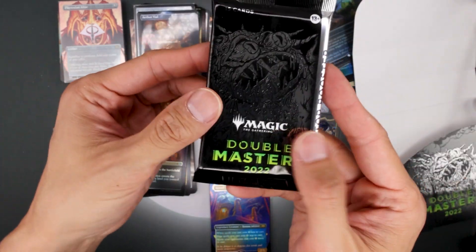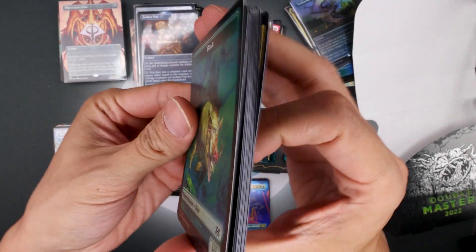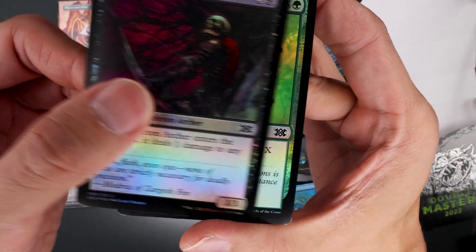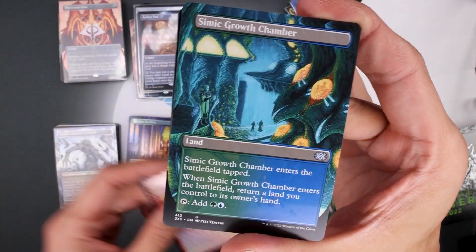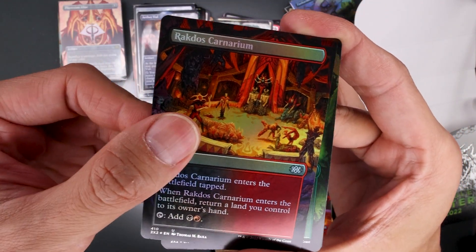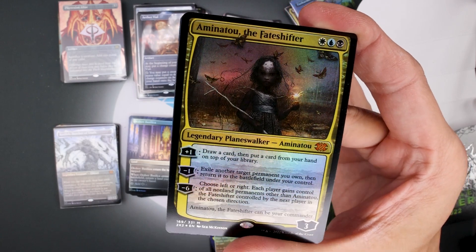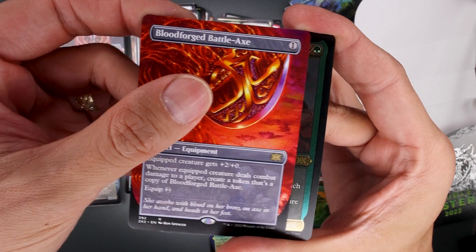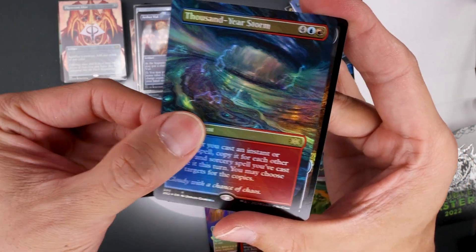All right, last pack here. Oh man, this has been great. Thank you very much everybody for allowing me to open these packs — these packs have been on fire. Rampant Growth, Aminatou the Fateshifter in foil — very nice. Bloodforged Battle Axe, Ruric Thar the Unbowed, and Thousand-Year Storm to finish off the box for Robert.